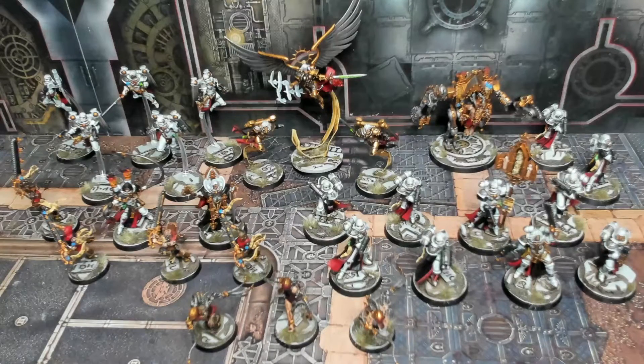This army is led by Saint Celestine herself with the two Gemini bodyguards. Then we have five Seraphim, including a Seraphim Superior with power weapon and plasma pistol, and one Penitent Engine. We also have a squad of ten Battle Sisters or two squads of five, including our Standard, a Storm Bolter, Flamer, and a Superior with Chainsword. Then a squad of four Repentia with a Repentia Superior, and finally a Canoness and three Arco Flagellants. This is basically the components from our combat patrol, but instead of the Rhino transport, we have Celestine and her Gemini giving us two HQs and a little more hitting power.